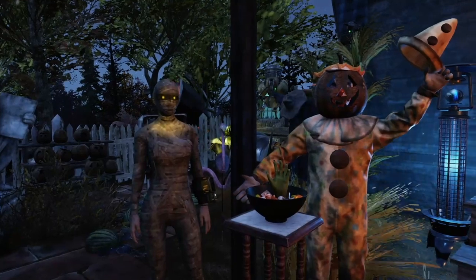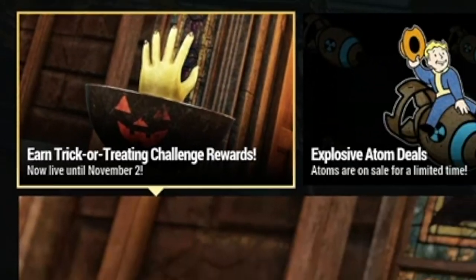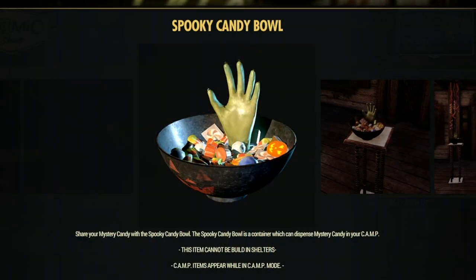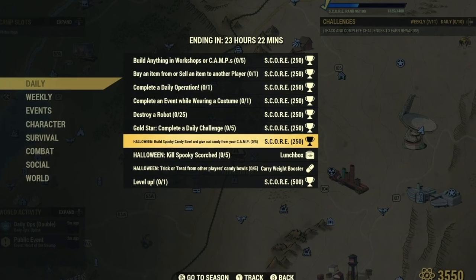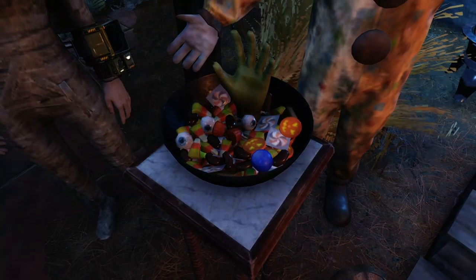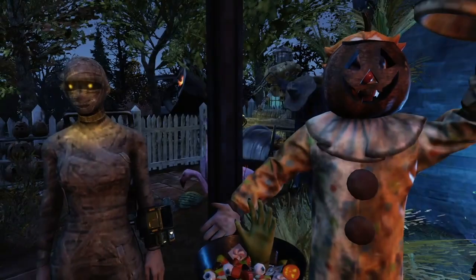Hey there, vault dwellers! Stormy Skies 369 here, and we are currently in the Trick or Treat season with the Spooky Scorched. I wanted to share a little tip or two on how you guys can get your daily Spooky Scorched missions done, for those who only have a small amount of time to play of an evening and may struggle to collect candy from camps or have others collect candy from yours.